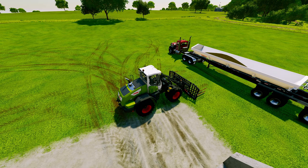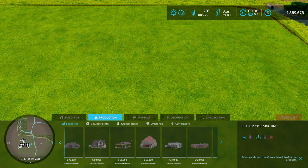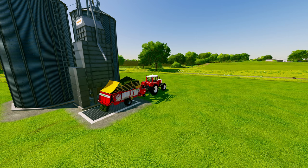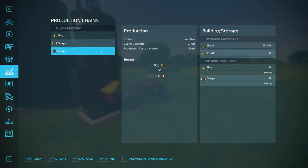And that's the process from beginning to end. An alternative method to making bales and wrapping them or using a bunker silo is to use a mod like the silage factory. This silage factory costs $75,000 — just place it down. Then you fill it with either grass you've collected or with chaff, which is what you get when you use the corn header to forage harvest the corn. Once you've put either grass or chaff in, you can make hay out of the grass, silage out of the grass, or silage out of the chaff. It uses 100 chaff or 100 grass to make 80 silage, 2,400 times a month for $48 a month. Or it uses 100 grass to make 80 hay, 2,400 times a month for $48 a month.